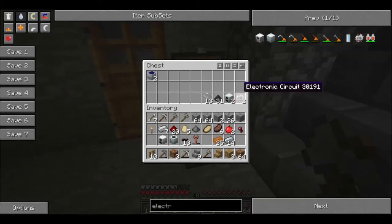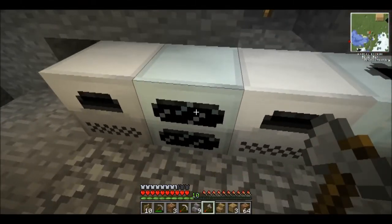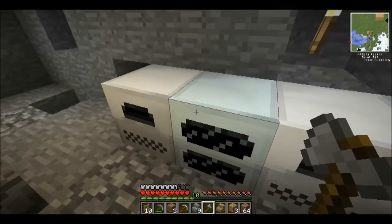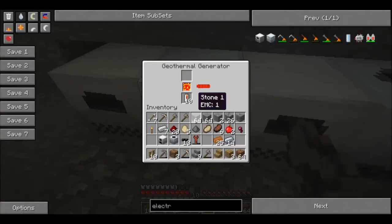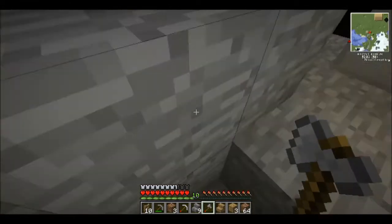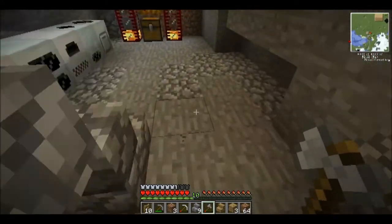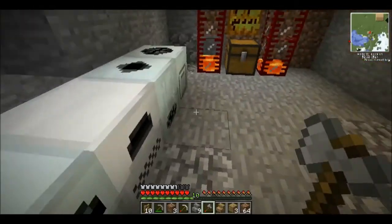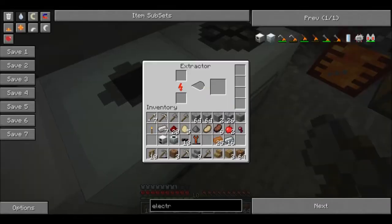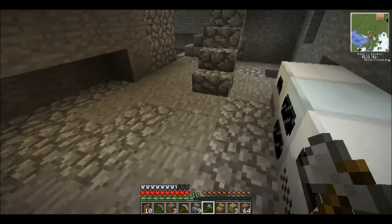We'll set that up there. This is a geothermal generator because we found we were running out of coal very quickly and weren't quite ready to set up solar power. This runs off of lava cells, whereas the normal generator would have coal here. In behind here I've run cable behind every machine, so as our geothermal generator puts out power, all of our machinery takes advantage of that power. Here's the extractor I was talking about - if I had sticky resin I'd put it here and instead of one rubber I would get three.